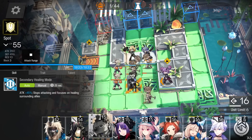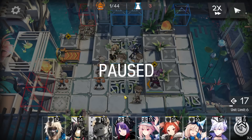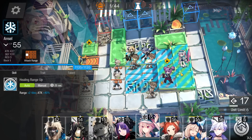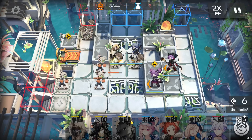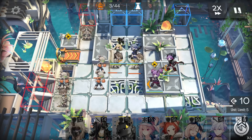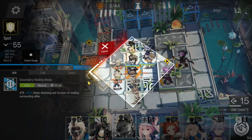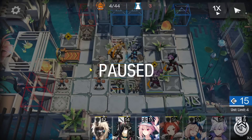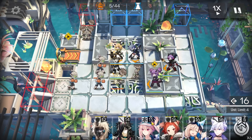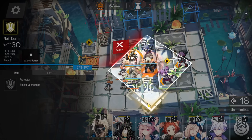When you get enough DP, deploy the defender here facing the left side. If you don't have enough DP, deploy the medic first here facing the left side, then deploy the defender the same way. This facing direction is really important because it will change the direction of the car later. Now in the middle, deploy the cheapest defender you have just to block.